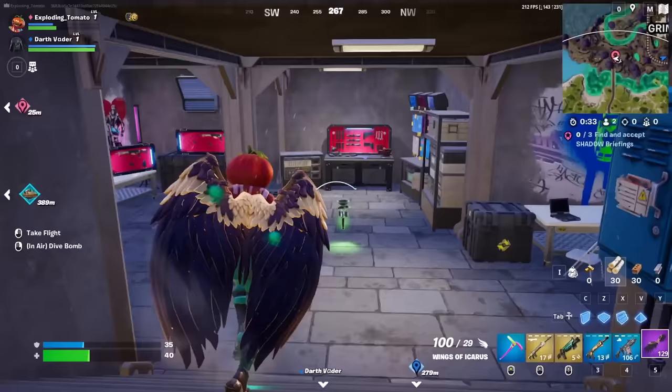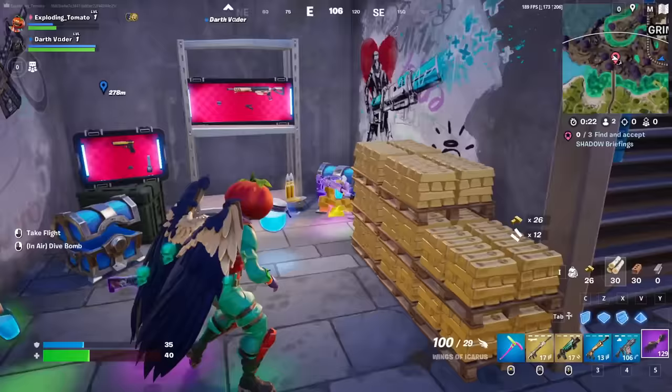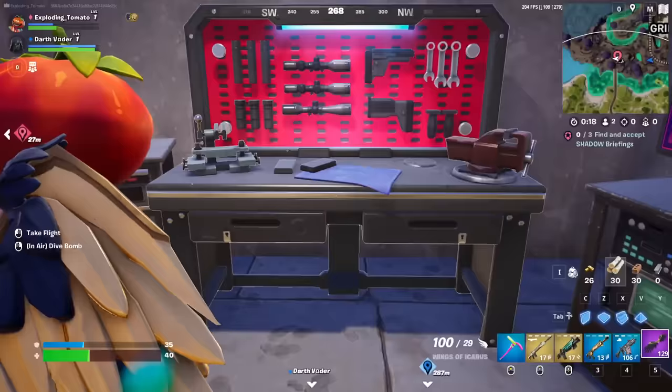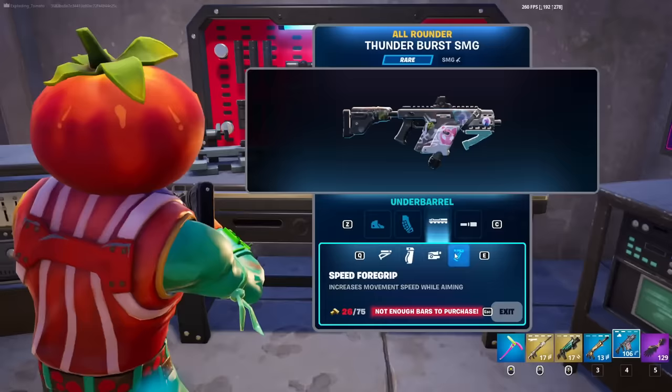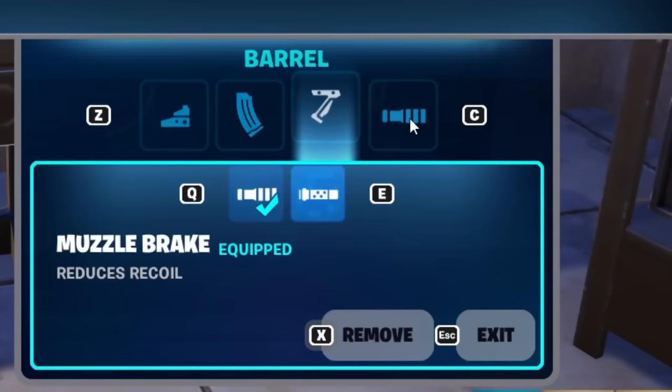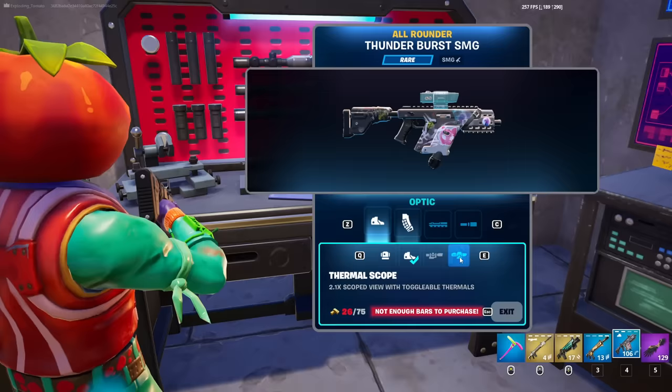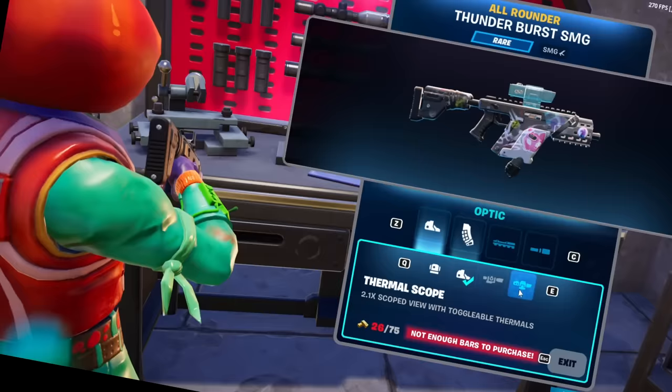So I believe this is a mod bench — yes. So this is basically a new vault. These spawn randomly around the map. They have epic chests in them, weapons, and then a mod bench. The speed foregrip increases movement speed while aiming. What else is new? Oh, a thermoscope — that's actually pretty sick. I can't buy it because I don't have gold, but it's fine.